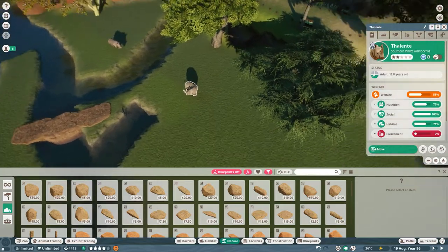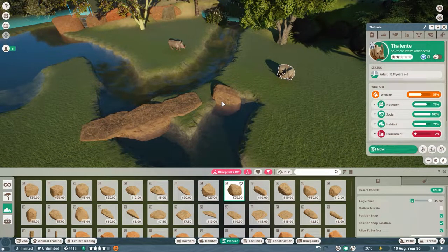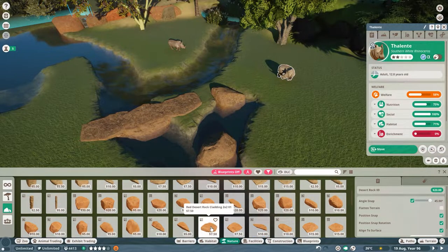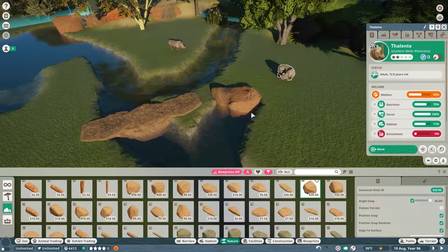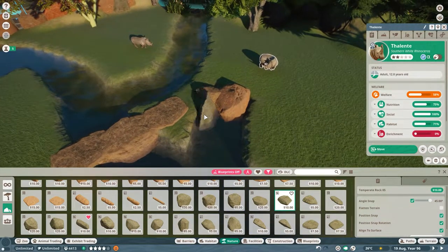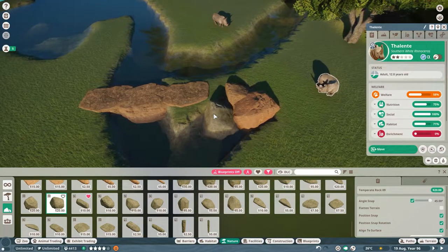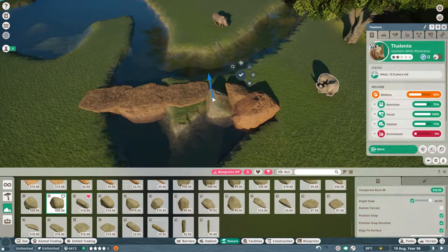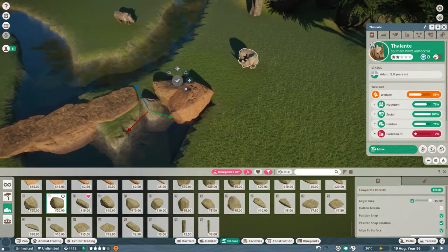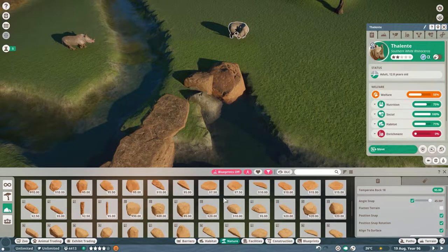We're going to hit pause again, and then I'm going to go ahead and fill this in with some different rocks so it will stop bothering me. It looks less crazy right there. A ten-dollar rock — that's a good size. Let's see — push that into the wall here. I'll have to check in a moment to make sure this doesn't disrupt their movements.